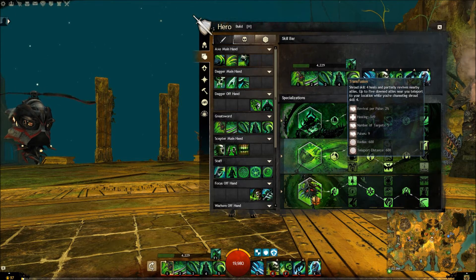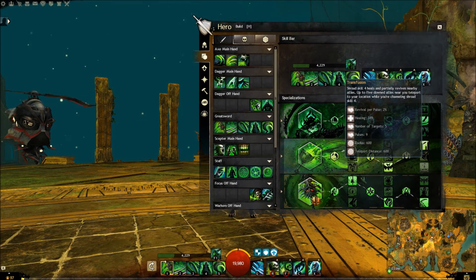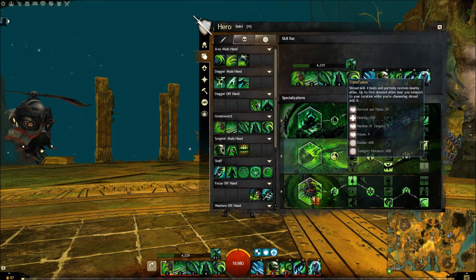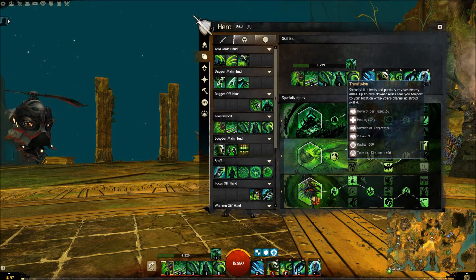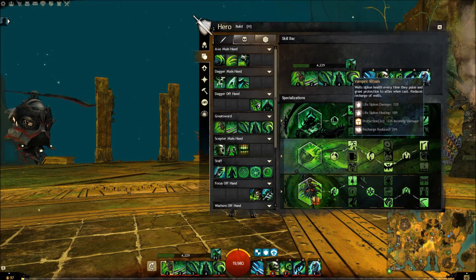The other grandmaster option is Transfusion — a Shroud skill that heals and partially revives nearby allies. The partially-revive thing is nice, but you have to watch the teleporting: if someone dies within 600 units and you teleport them onto you, you'll pull them right underneath the boss. You need to be very careful when you use this — only healing yourself and not pulling anyone into mortal peril. But generally I like to use this with wells.